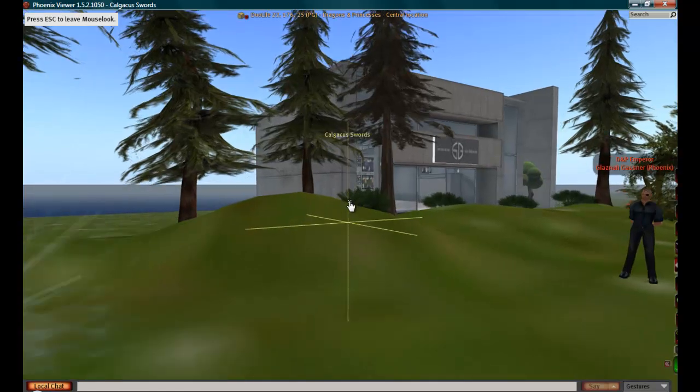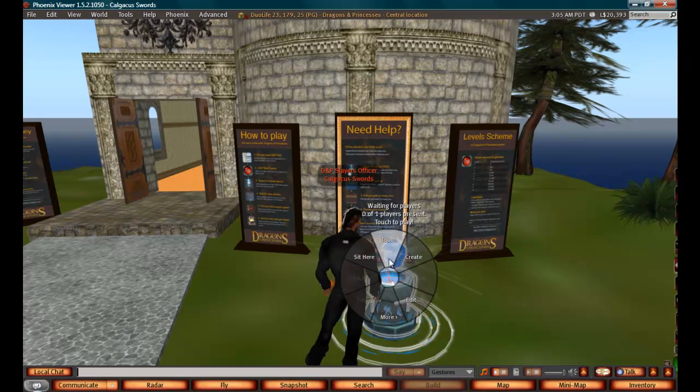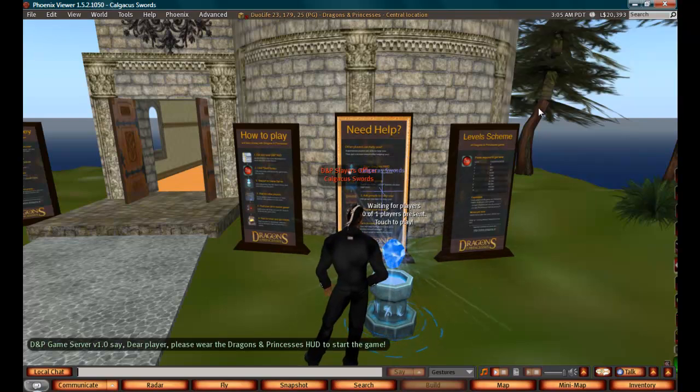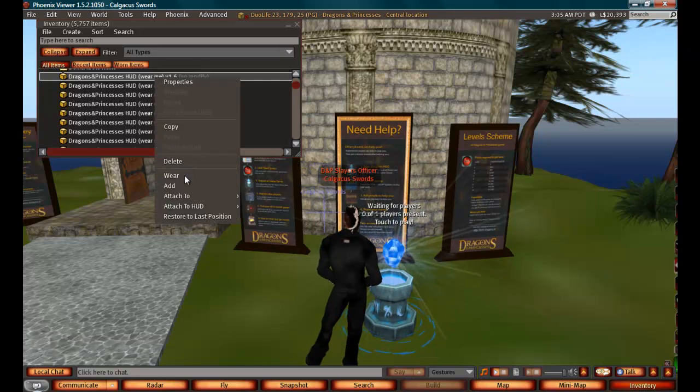If you don't currently have a HUD and you'd like one, you can click on a game server — as long as it's not your own game server, because if it was, it would give you instructions about setting up a game. Click touch. As you can see, an object named Dragon and Princesses Storage has given you an object named Dragon and Princesses HUD. Click keep — it's been delivered to your SL inventory. It will go into your objects folder.